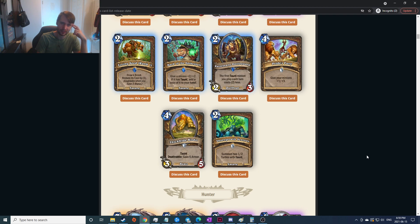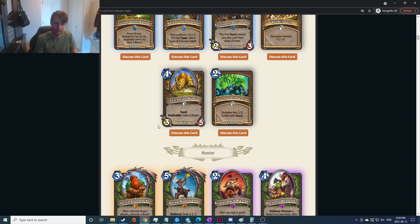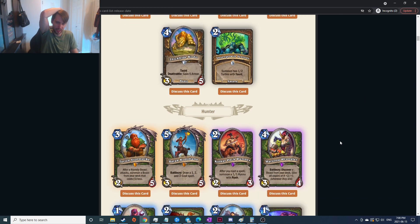Draw the first taunt minion you play each turn, cost two less — that seems really good because you can play it basically for free if you play it with a taunt minion, and it's hidden behind something so it's tougher to kill. Yeah, plus the two-mana two-three seems quite good. Give your minions plus one plus three doesn't seem that good — a two-mana give your minions plus one plus one is already just okay in early Hearthstone. Four-mana taunt deathrattle gain five armor just seems super solid, probably very good in taunt Druid.